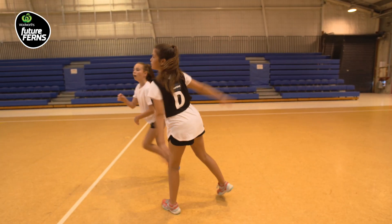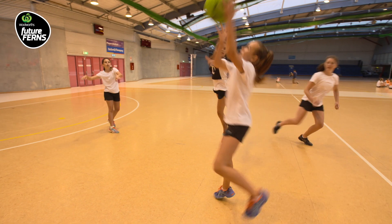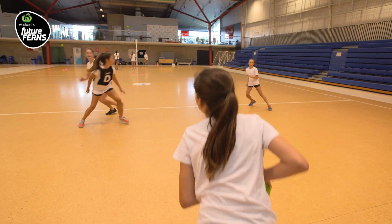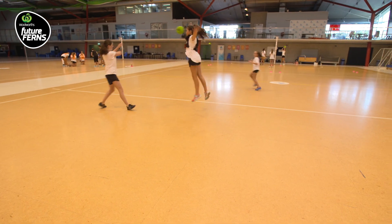Two attacking players stand opposite each other, with a defender in the middle just in front of them. The defender tries to intercept the pass, landing in an SBP. Players change sides and roles frequently.